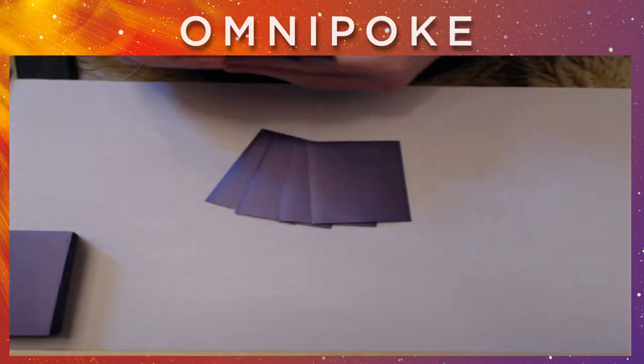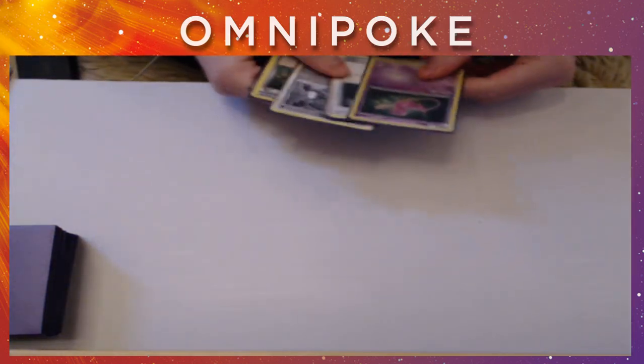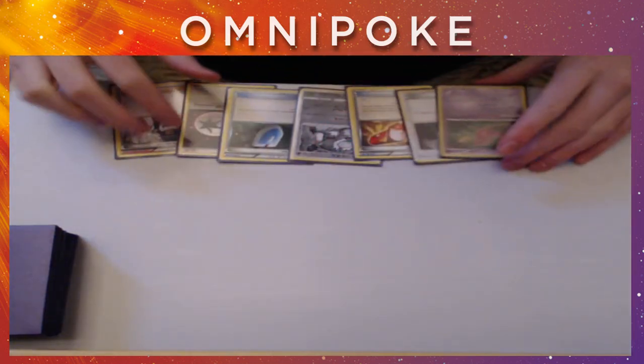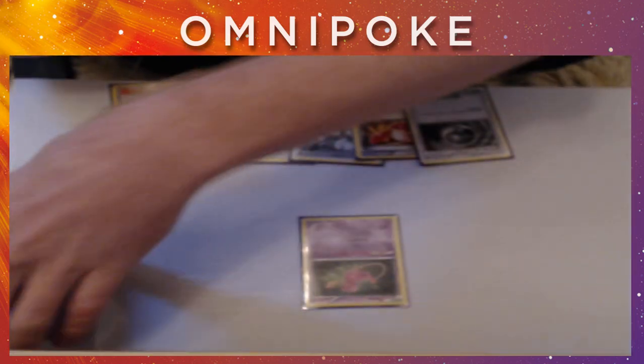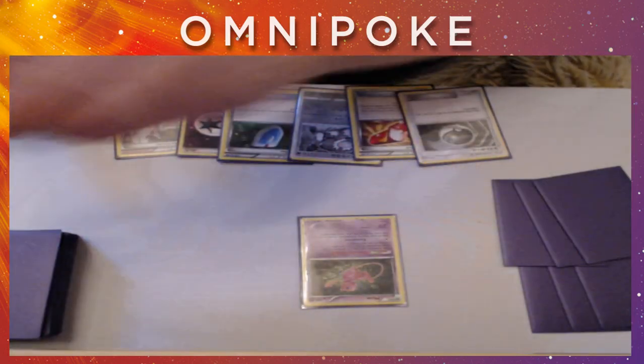Professor Kukui is also a 1-of supporter that I've debated here and there. I don't think there are many numbers that it helps out with, but sometimes it's just a decent option. Okay, we have started with a brilliant hand as always. We have the Mew to start out — I'll put some prizes down and we'll get going. We've drawn for turn.